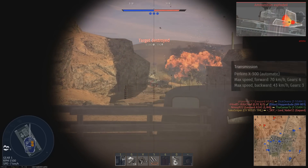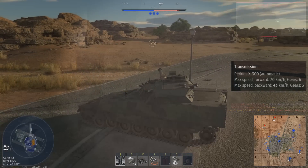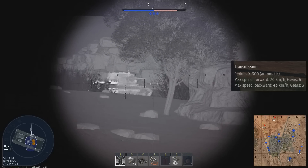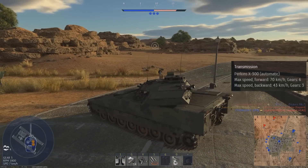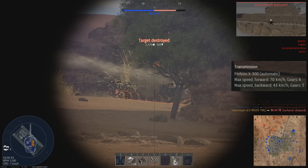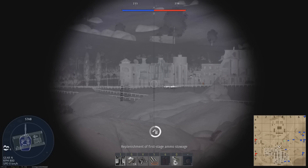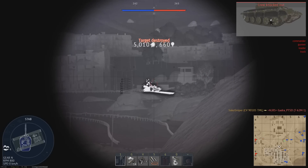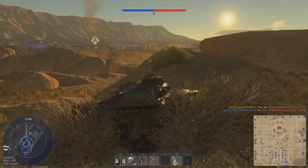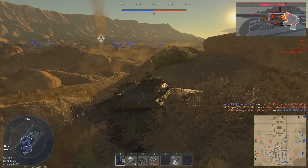The CV90 is able to reach a top speed of 70km/h. Combined with great acceleration, your performance is on par, if not greater than most main battle tanks, even in a full up-tier to battle rating 10.0. This light tank also has a high reverse speed of 43km/h, allowing you to quickly retreat and reposition. Overall, the mobility allows it to get into early game positions, and even in a full up-tier, you can still keep up with main battle tanks.